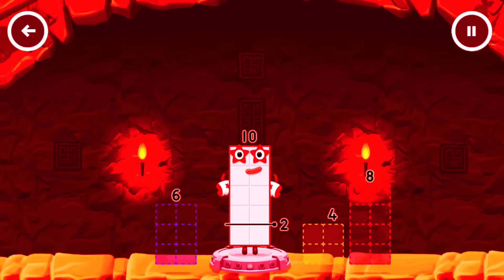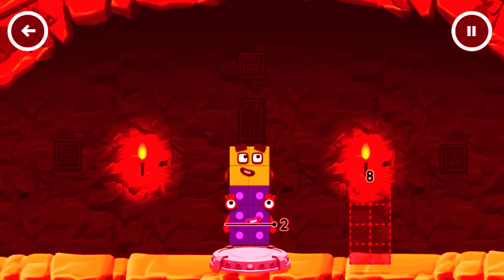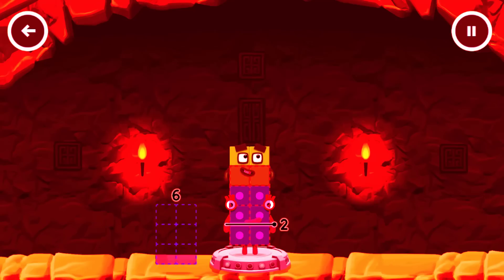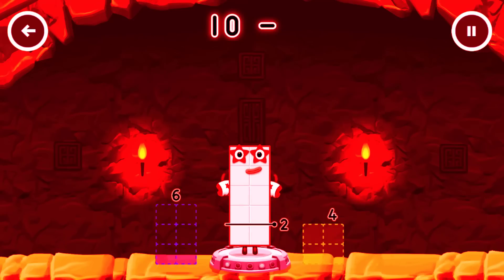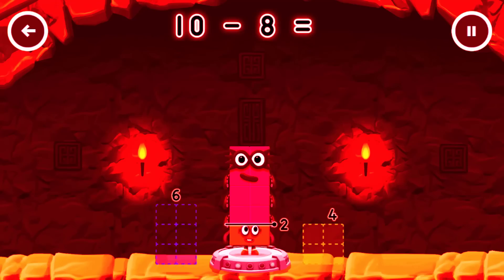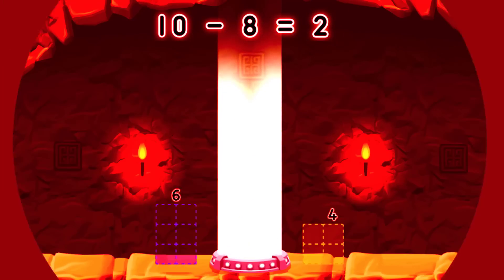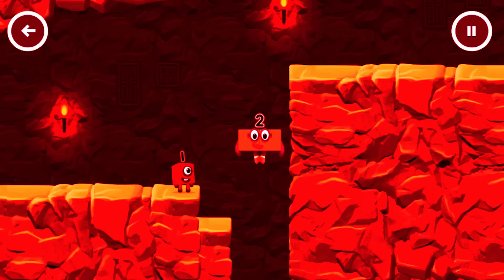Take number blocks away from 10 to leave 2. 8? That doesn't seem right. Keep trying. 8. Have another go. 8. You got it! 10 minus 8 equals 2. Yes!